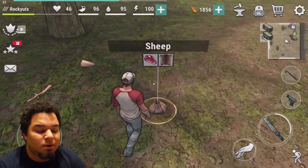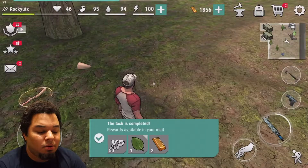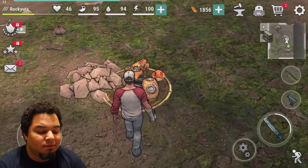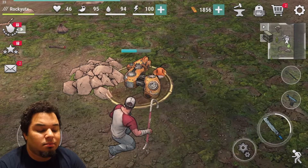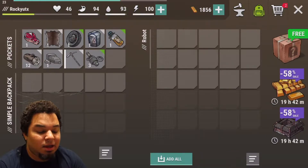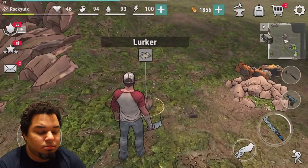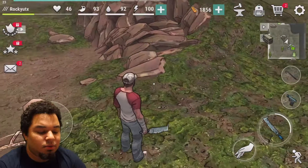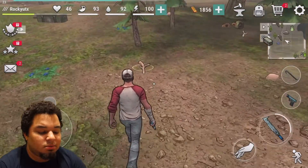This is where it comes in handy where you get to pick and choose what you want. Since I have the crowbar, we're going to use this time to break down these leftover equipment pieces to take back to base camp. Go ahead and grab as much wood and stone as possible.